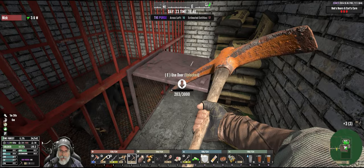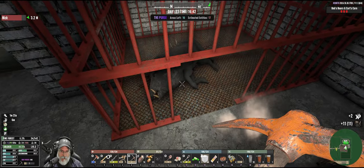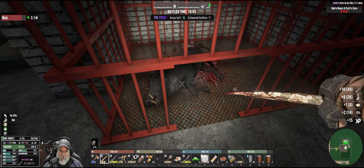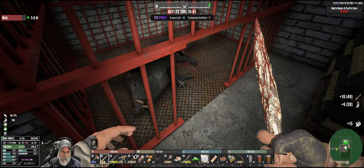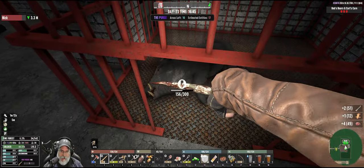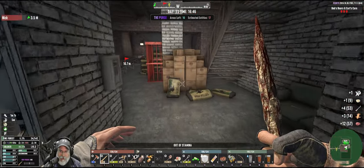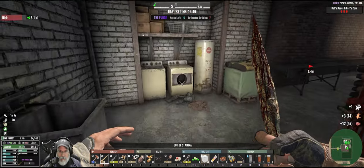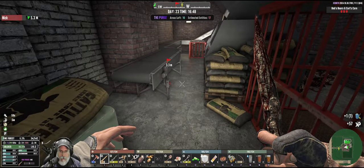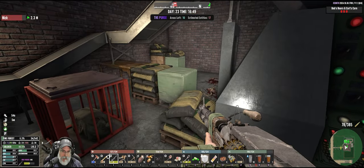Look at all the corn seed in here - we should grab that. This is probably going to be one of those POIs that has a lot of good resources that I might have to come back for later. I'll come back and get all this corn seed. Right now we're trying to find this chemistry bench.